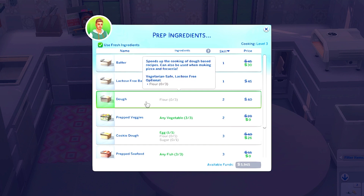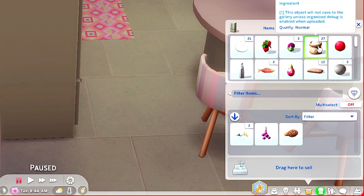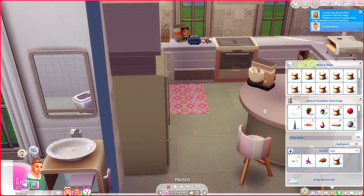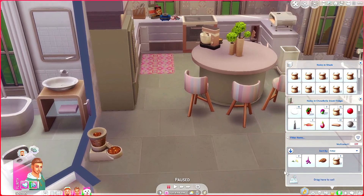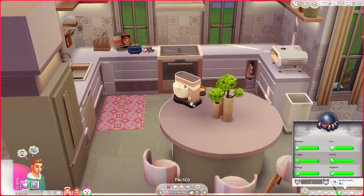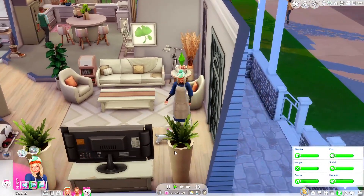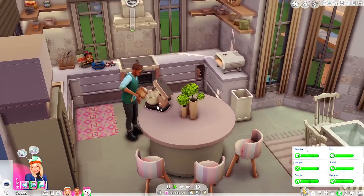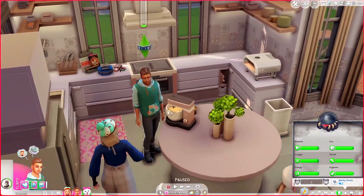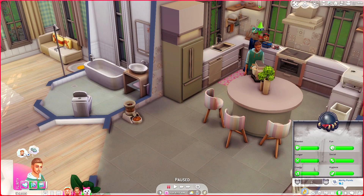Let's get some waffle going and maybe get Luciano to prep more ingredients — maybe a lactose free variant of the batter, or maybe we should do pizza dough as well. Let's do pizza. Wait — we have to have the flour in our inventory for it to count? I did buy a ton of flour. I'll put three in each of their inventories. Okay so they don't spoil — good. Luciano, come here, prep the dough please. We'll station Diana as the waffle person and Luciano as the pizza maker.